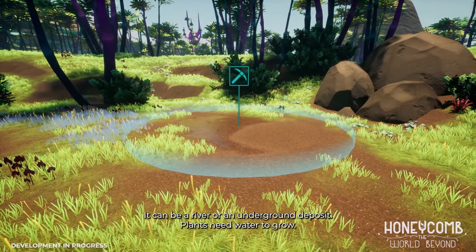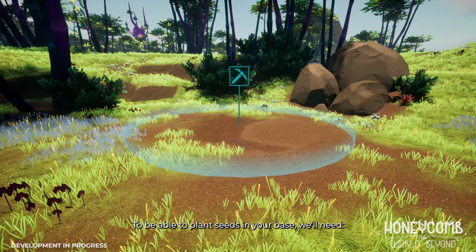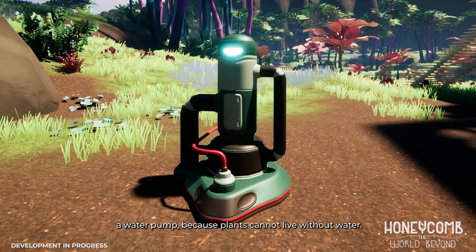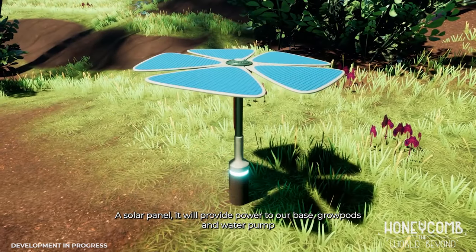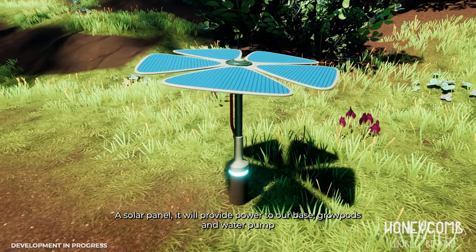Plants need water to grow. To be able to plant seeds in your base we'll need a grow pod, a water pump because plants cannot live without water, and a solar panel. It will provide power to our base, grow pods, and water pump.